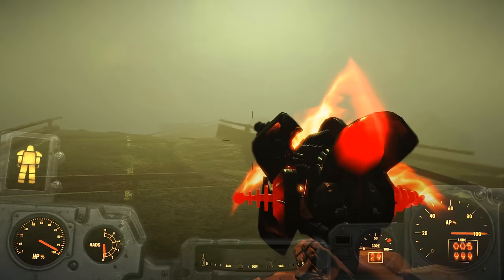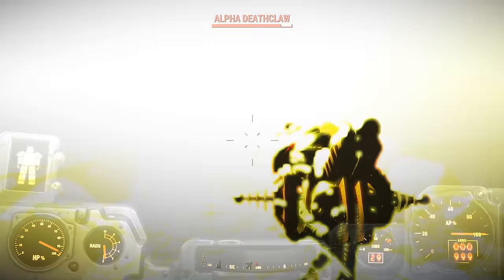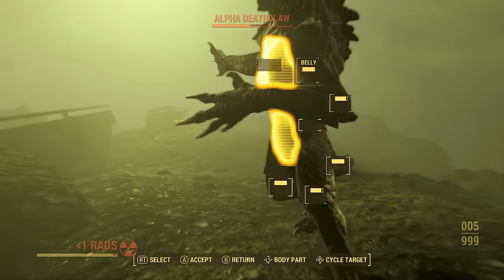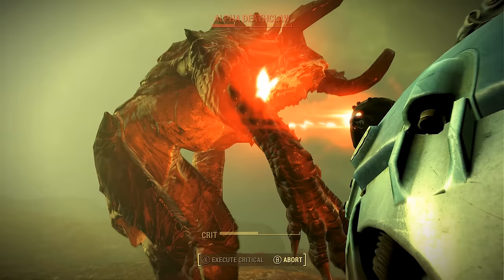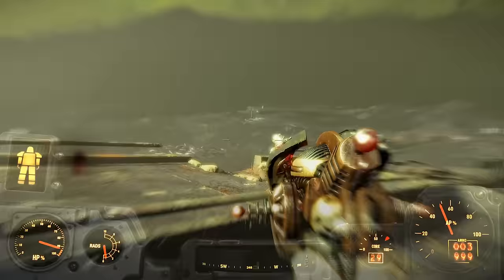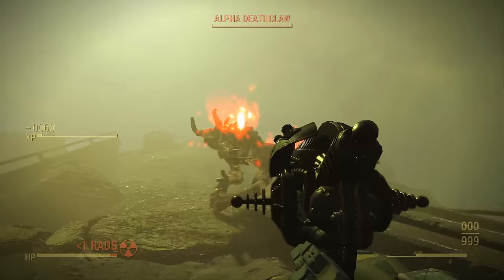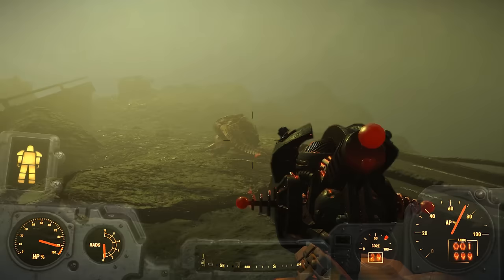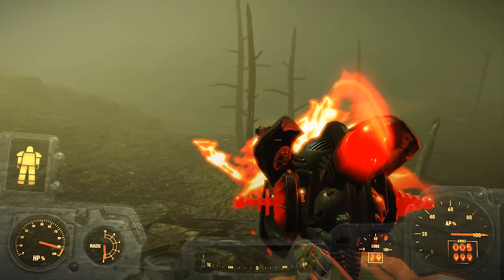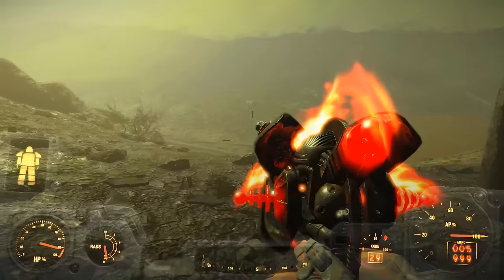Unfortunately, what we ultimately got was a laser musket in pistol form that can deal rad damage to the player if they don't have enough rad resistance. While the Salvaged Assaultron Head is stronger than the laser musket, its lack of upgrades definitely leaves something to be desired. The laser musket's damage can be increased slightly, and you can get a 6-crank capacitor, which outstrips the Salvaged Assaultron Head's 5 cranks. Plus, the laser musket doesn't inflict rad damage on the player, so the laser musket is just the better choice.